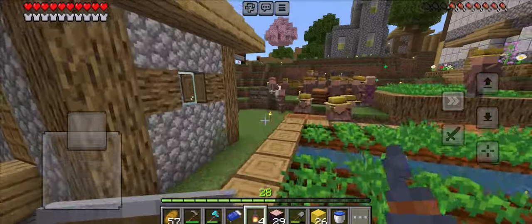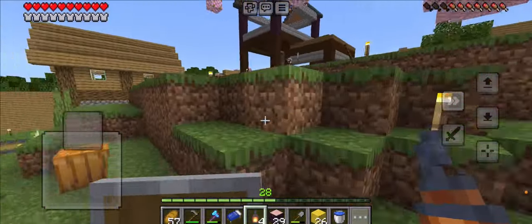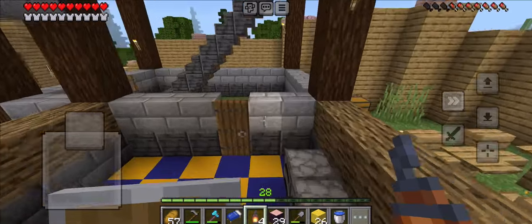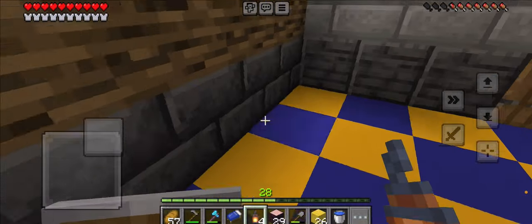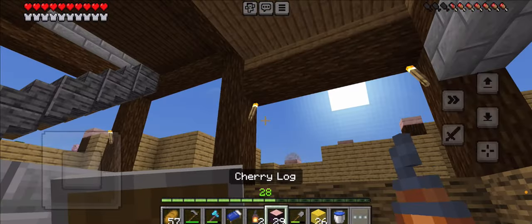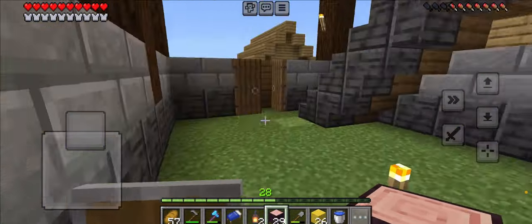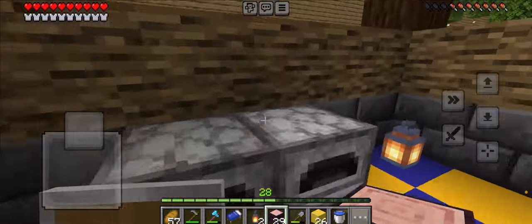With these we can actually light up the place better, so we won't need these hideous torches around here. Let's get up here. Once we get a little ground, we can replace these. Yes, that actually looks much better without these torches. We've also got to fix this door over here.